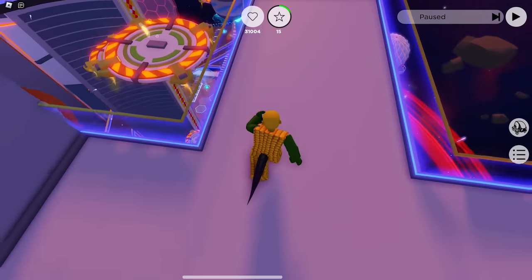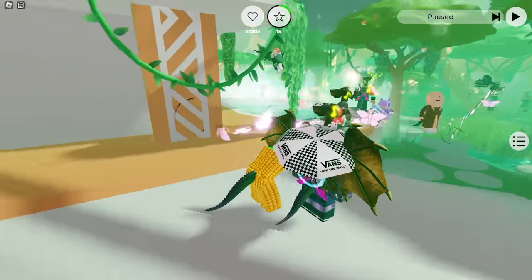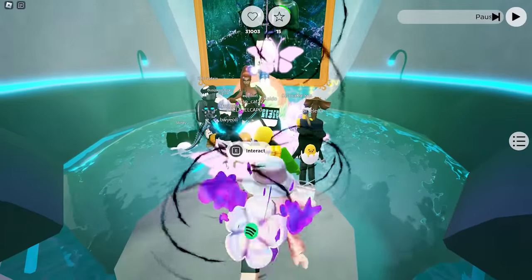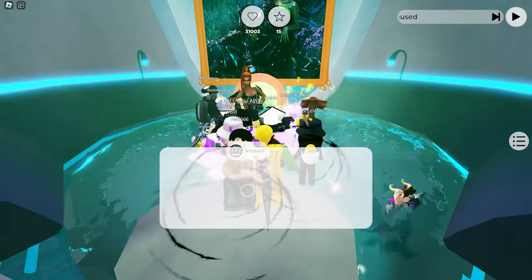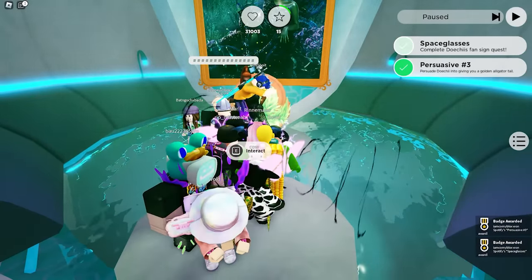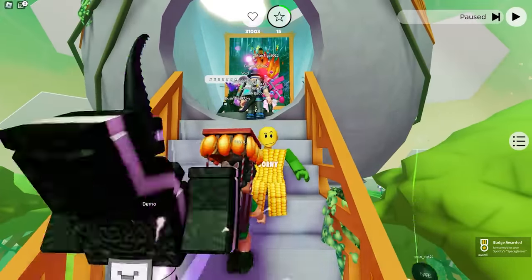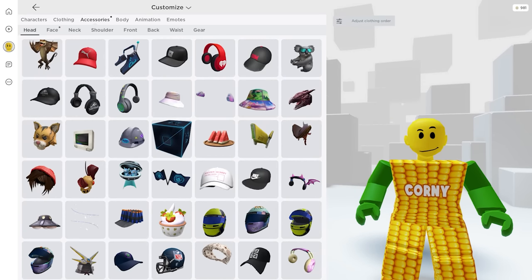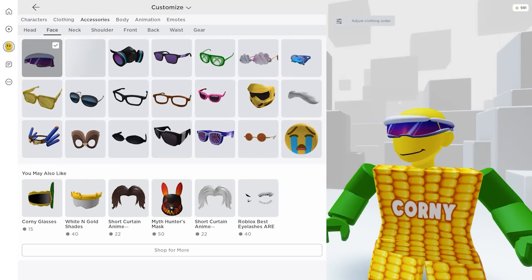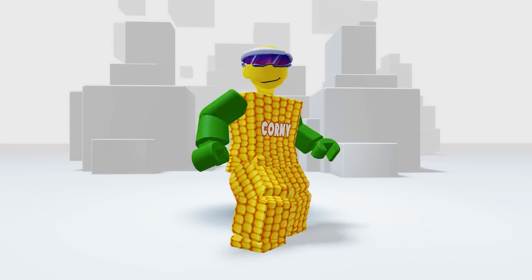Now let's go back to the NPC in the swamp world. Keep on talking to her until you unlock the third persuasive badge. And now we got the badge for our free item. Time to check it in our inventory — in your accessory go to the face category. Here it is. It looks like futuristic eyewear. Feels like a premium item to me.